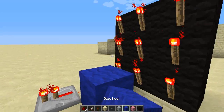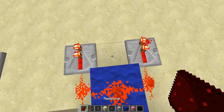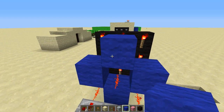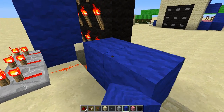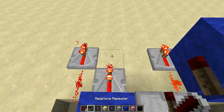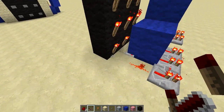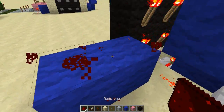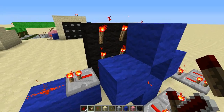Now for the middle row. Put redstone dust on top of a block into a repeater. Make sure to block that and also put a block on top because you'll need it later. Put 2 blocks right there, a repeater, redstone dust, and 2 repeaters so this one is also separate. Do the same on the other side: 2 blocks, redstone, repeater, redstone dust, repeater, repeater. Now the middle row is done.